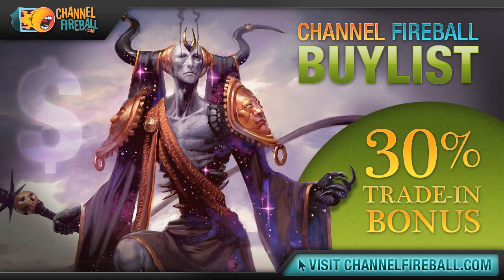Looking to transmute some unwanted cards into a booster box? Look no further than ChannelFireball.com's online buy list. We offer competitive prices on cards from Ancestral Recall to Zombie Master, and we send payments fast via check or PayPal. If you're not looking for cash, we offer a 30% store credit bonus. Head to ChannelFireball.com/buy-list to submit your buy order. It's faster and easier than winning with a pack rat.